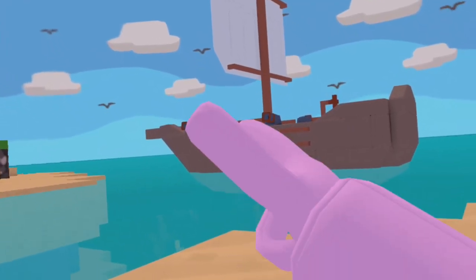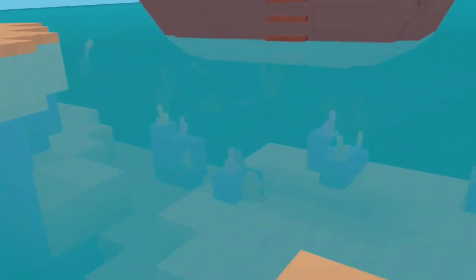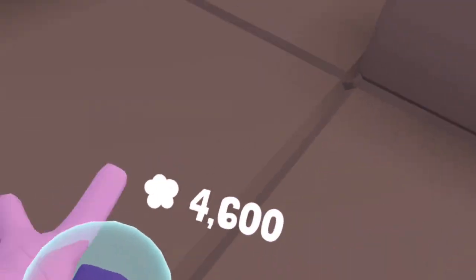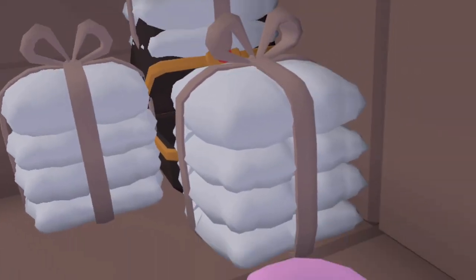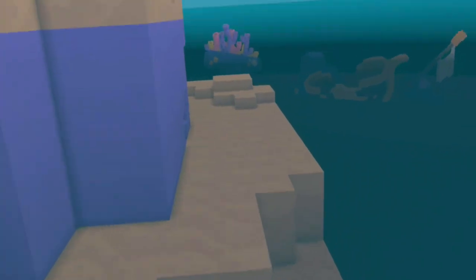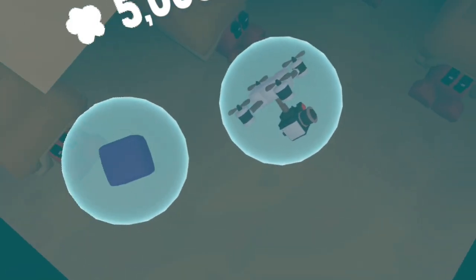For the first stash, you want to go to the ship. Go down these stairs and go behind the wall. Underneath these pillow thingies, you'll find the crate. For the second stash, you want to swim down the hole in the pirate ship. Go to the corner of the map where you'll find a hole with hermit crabs in it. This one right here will give you the next stash.